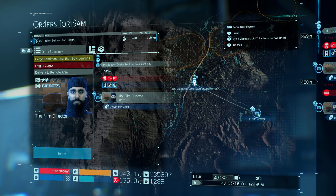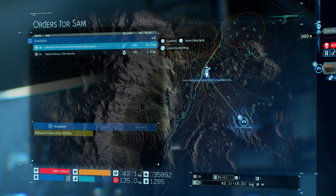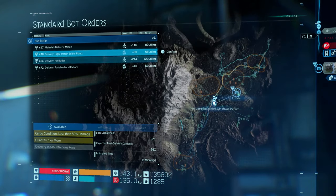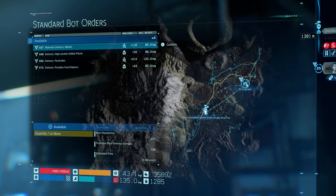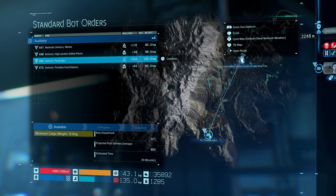Fragile cargo — condition less than 50% damage. I think I will rest in the private room before I go on, but I'll accept these orders now. None of these are urgent. I'll pick these up after I've had a rest. Food rations, pesticides to the time-pool farm — 120 kilos. Oh, I'm going to need a vehicle to do that. I need more road work. Might work on some road stuff before I do that.